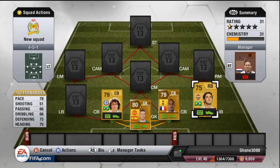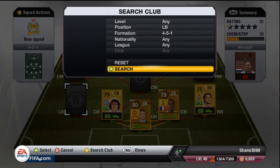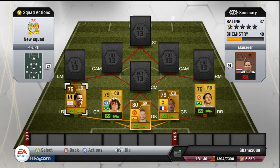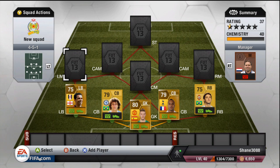The right back is Mario Fernandez — 78 in pace is fantastic, 75 defending and 75 heading also fantastic, and he's only 800 coins. You cannot go wrong with that. Left back is Kieran Richardson, some very good stats on him — 850 coins. You're looking at 85 pace, and he's even got 73 in shooting, which is fantastic.